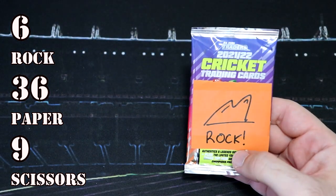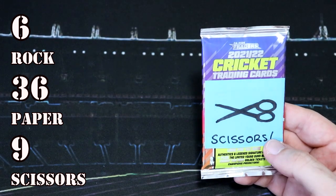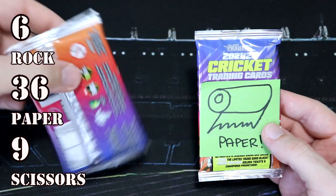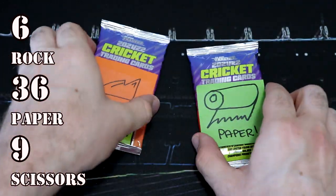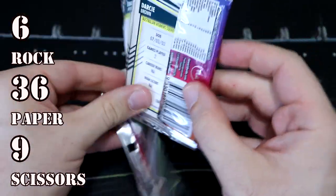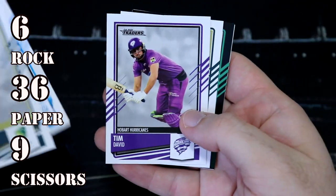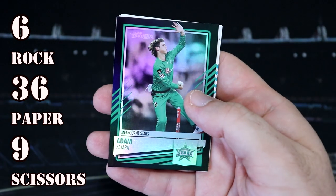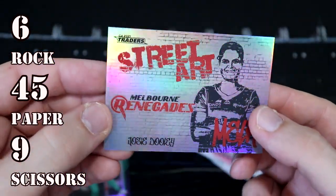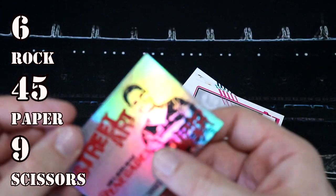Rock — what can you do? Rock versus Rock — no. We have Scissors taking on... this is not how it's supposed to go. Come on, Paper. And what is it gonna be? Oh there you go — Paper beats Rock. Paper, okay well, can you make up for that dud pack? You don't really need to because you're quite comfortably in front. We have Adam Zampa silver and do we have an insert? Oh we've got another Street Art — we've got Josie Dooley for the Renegades, so we've got both Renegades. So that was Paper — that's nine points.